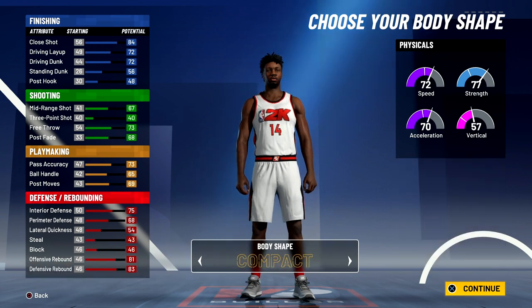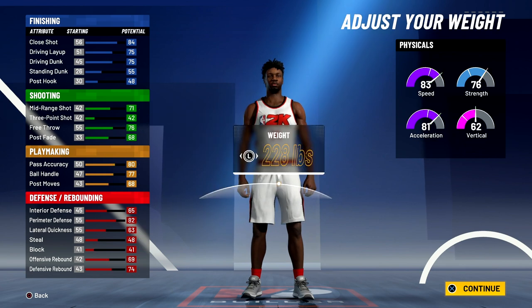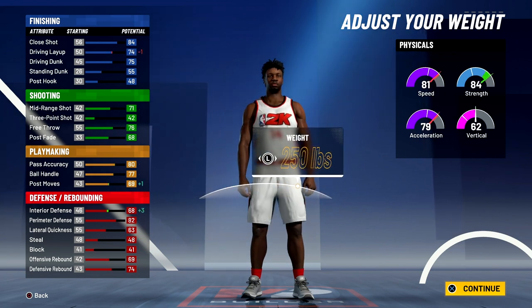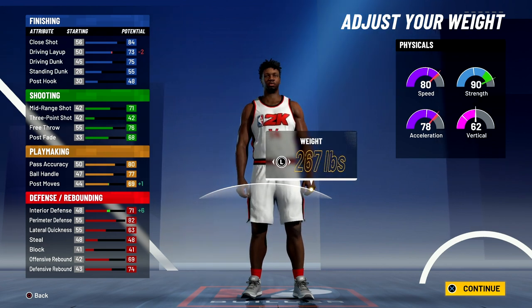So nine finishing, five shooting, 16 playmaking, and 14 defense and rebounding badges is a total of 44 badges. Body shape doesn't really matter — I'm just going to go with defined. Height is going to be 6'7", weight is going to be 270 pounds. I know he actually weighed 250, but I wanted to bring up his interior defense a little bit, so that's why we're going with 270 pounds.